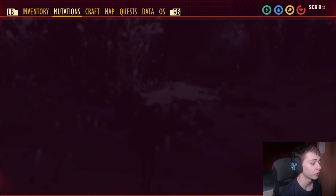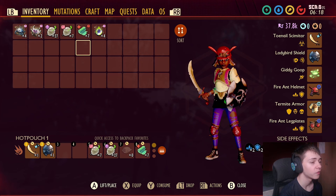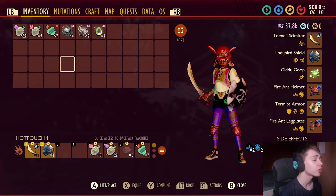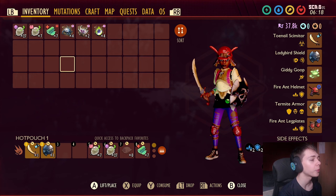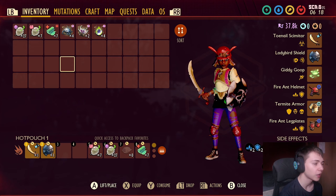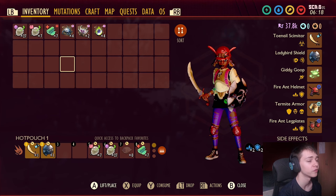That's going to wrap it up for the Infected Broodmother guide — nice and easy, nothing to worry about. A very easy boss if you have the right loadout. You just have to learn and practice. It probably took me 10-15 attempts the first time I beat her when she very first released, but you've got to get those mechanics down, learn all her combos, and you'll get there eventually. Thank you so much for watching — if you enjoyed this video, don't forget to leave a like, and I'll see you in the next Grounded video. Have a great rest of your day.